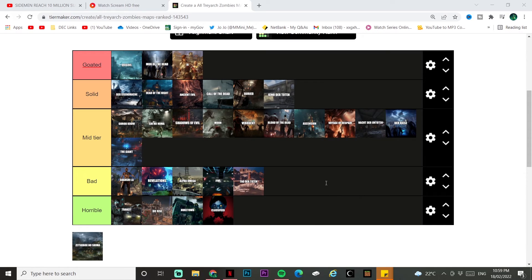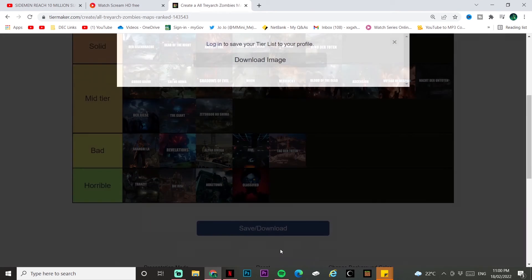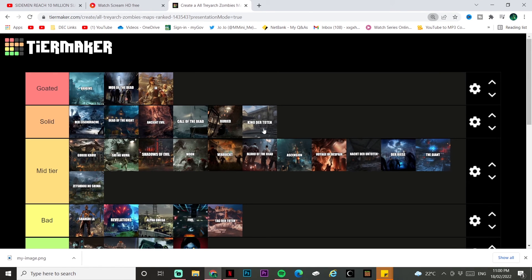Zetsubou No Shima — a very complex layout with a very good easter egg, probably one of the best easter eggs in Black Ops 3. I haven't played enough of it to fully enjoy it yet. Zetsubou No Shima goes bottom of mid tier.